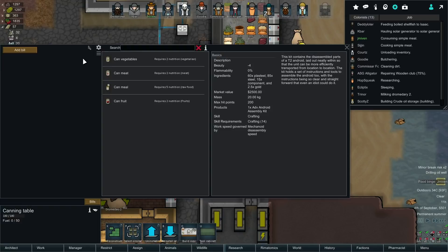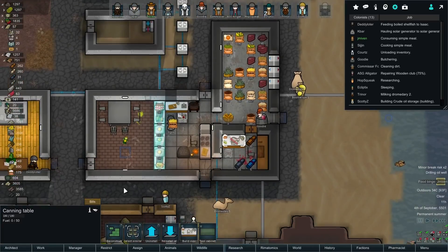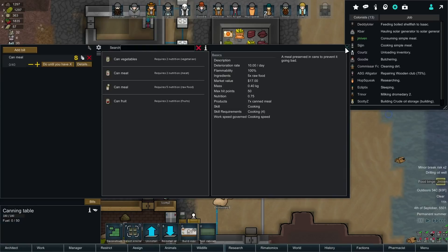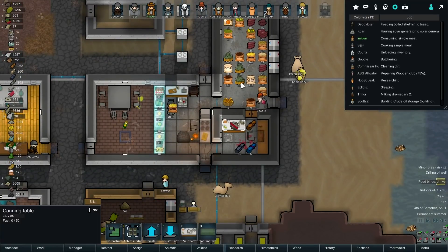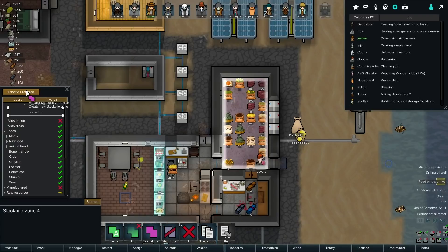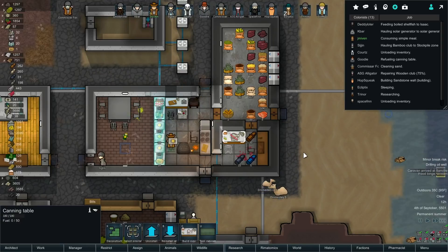So we can can pretty much anything which gives it a lot more longevity. With that, I'm going to try to maintain - I don't like 40. Maybe a lot, a lot. Not sure. And then we can put the canned stuff in here, which I think it should already be. Need steel for fuel for the cans.